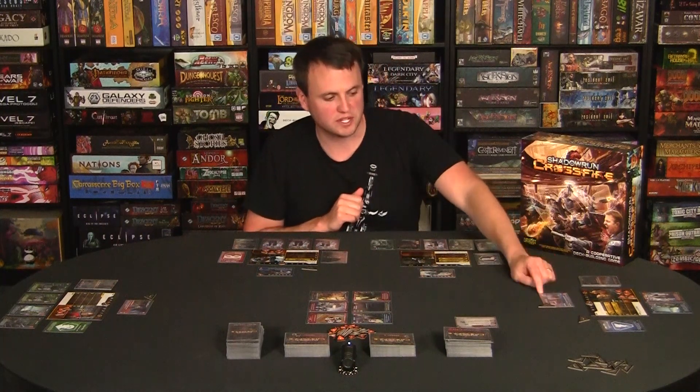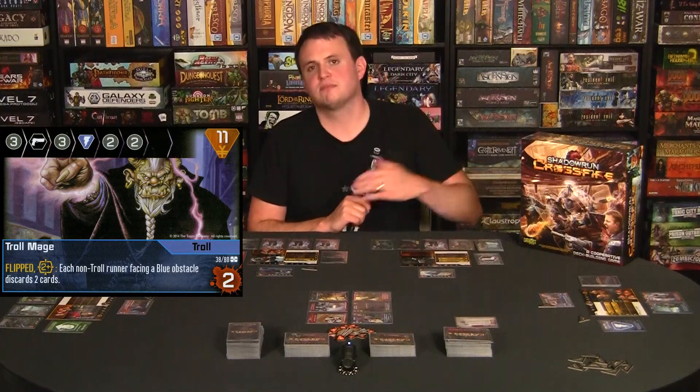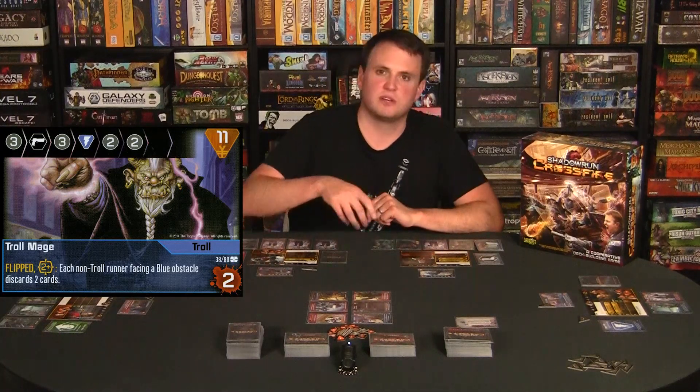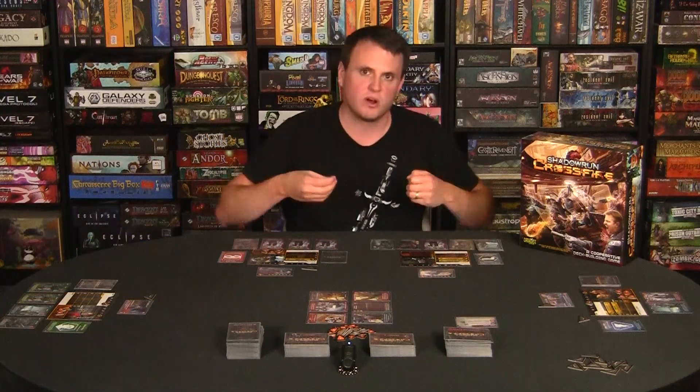When you defeat an obstacle, you get money. For example, the troll mage is worth 11 Nuyen. Whichever player deals the final blow starts distributing money clockwise until you've hit the total value. So it's very important to kill those high-value targets quickly to get money in your hands, buy new cards, get them into your deck.